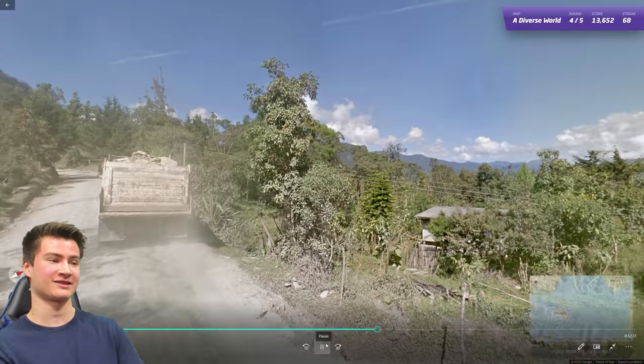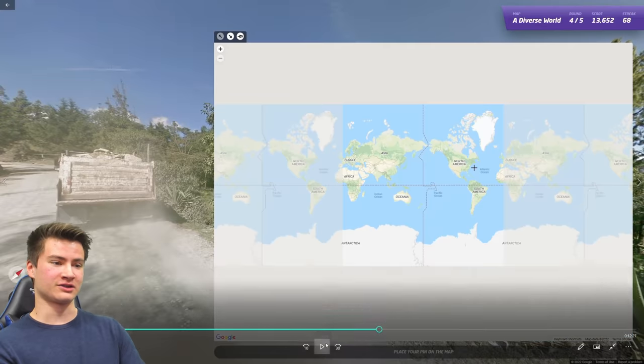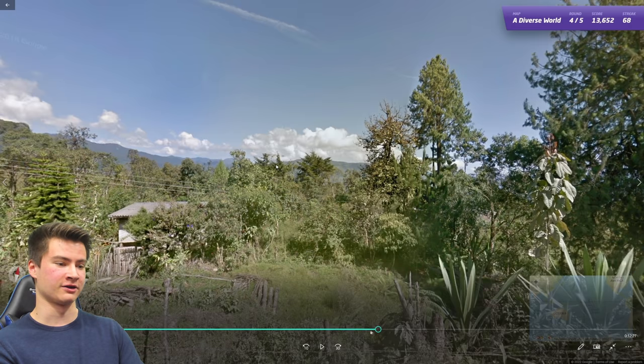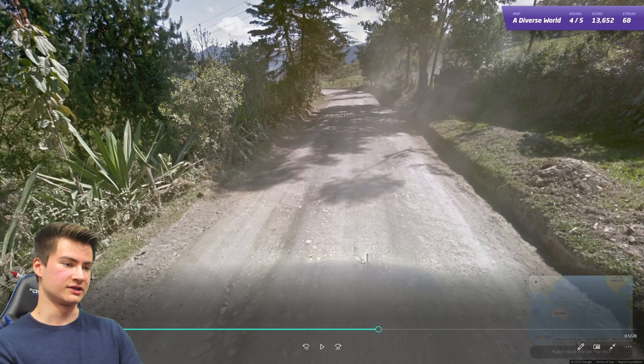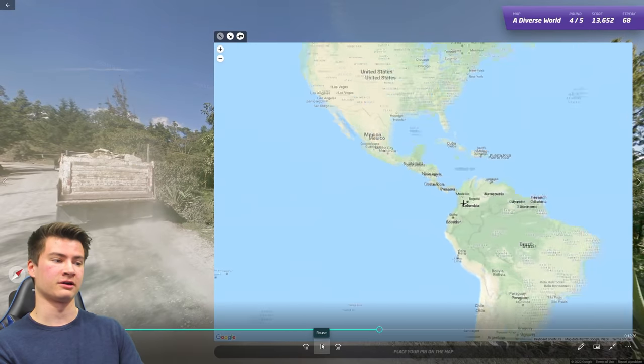Round sixty-nine has a classic Colombian-Ecuadorian look — trees, mountains, dirt roads, very characteristic of that area. The thing that tipped me off for Colombia over Ecuador was the black car. You can see the short antenna and the black car — you see this a lot in Colombia, not in Ecuador. Good way to tell them apart.